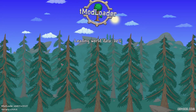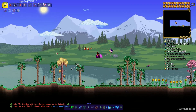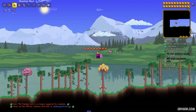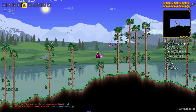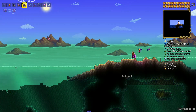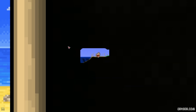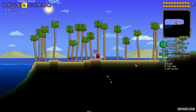After that, enter the world and go all the way to the left before you reach the ocean. I highly recommend using the Shell Phone or Demon Conch to teleport instantly. It is the right ocean — go to the left ocean, near the border on the left side.